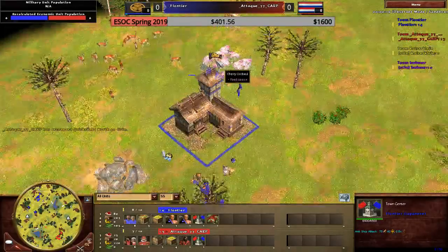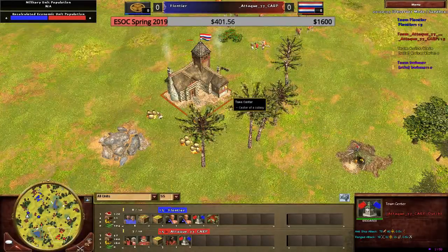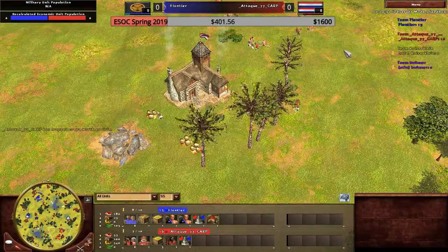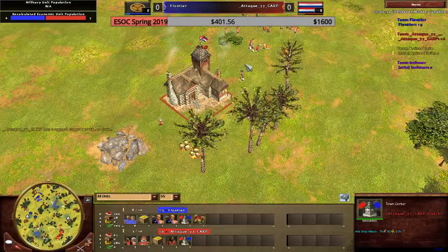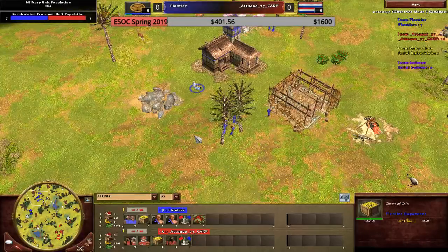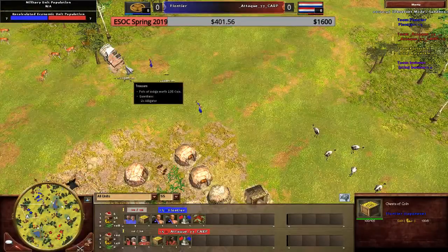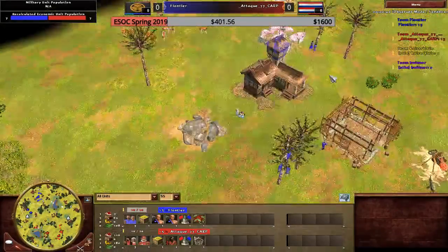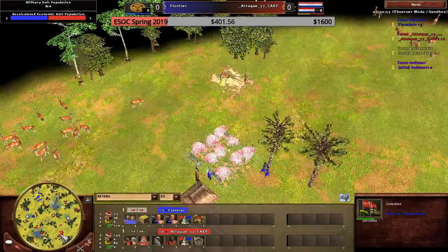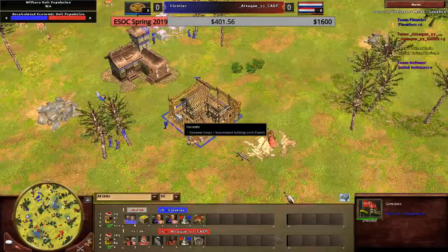We have here on the top of the map Frontier playing in the color blue as Japan. Against Attack 77 Carp playing as Dutch in the color red. Something very important is the start here — it's a coin start, which is definitely going to favor Dutch a lot and not going to help Japan at all in Age 1. We see the consulate going on for Japan and nothing for Dutch, which is very standard here.